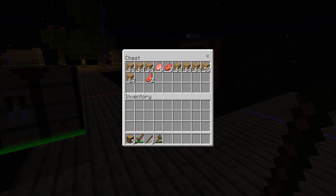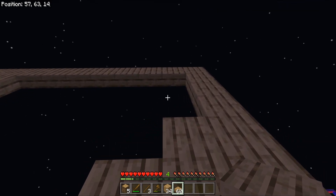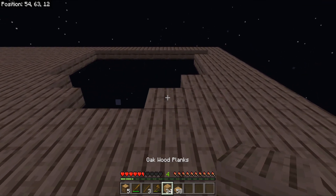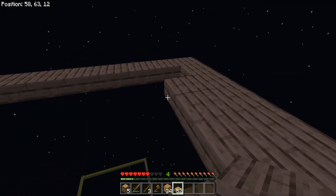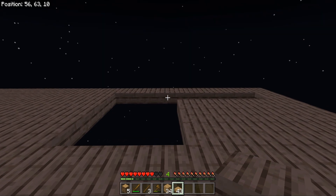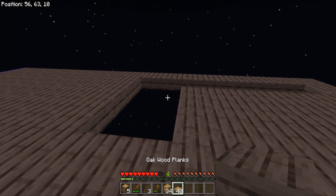I traded an ender pearl I got from the mob that killed me and I have a Sharpness 3 sword now, so that'd be nice — hopefully it won't break in three hits. It's not going to give us Fortune but at least it smacks harder. There you are — I knew as soon as I started placing blocks you were going to swoop at me.